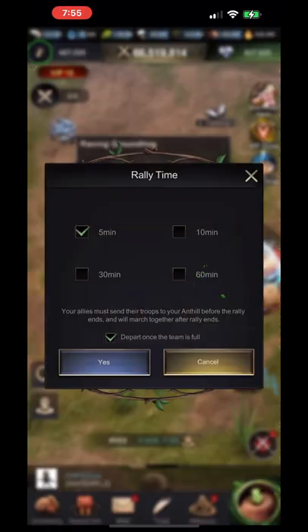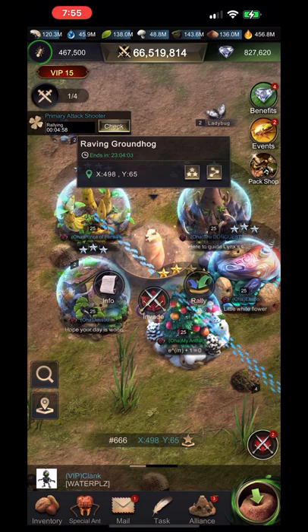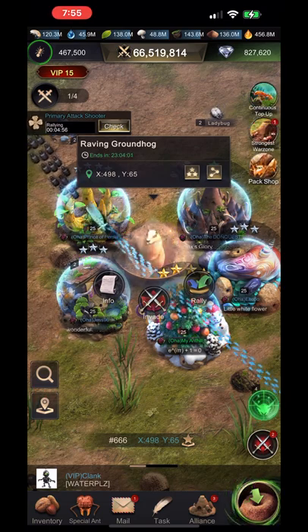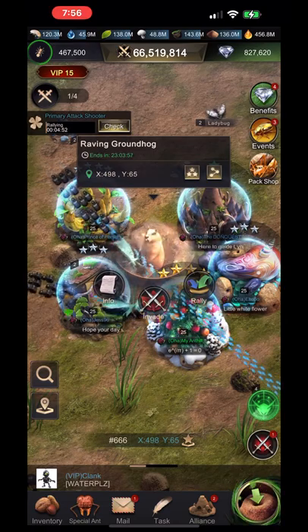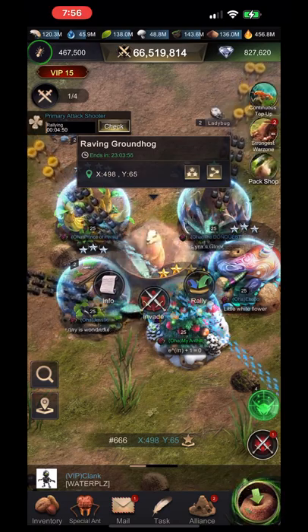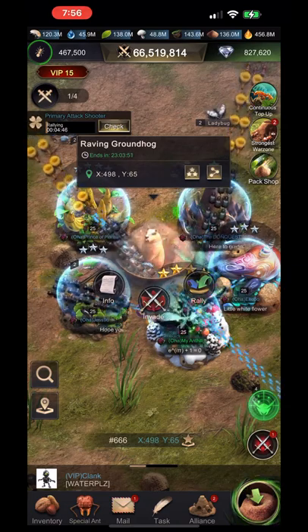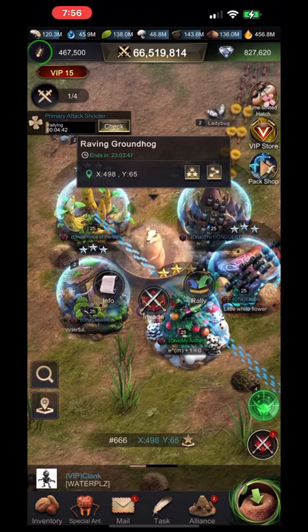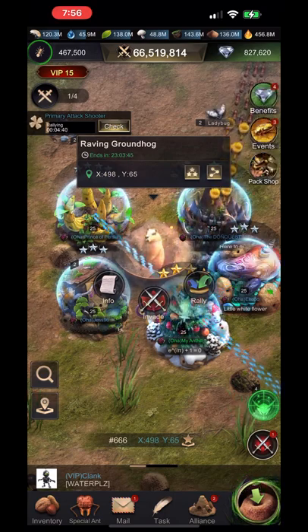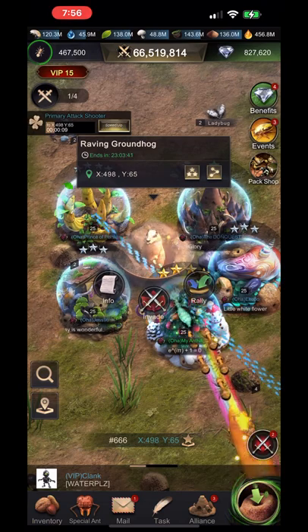The groundhog event is similar to the pangolin event, but it's fundamentally different because there are groundhogs all over the place. You don't just set one groundhog per alliance — the groundhogs are all over the map, you can attack whichever one you want, it doesn't matter, they'll each give you the same points. With the pangolin, you pretty much have to put it in the middle of your alliance and everybody hits the same point.